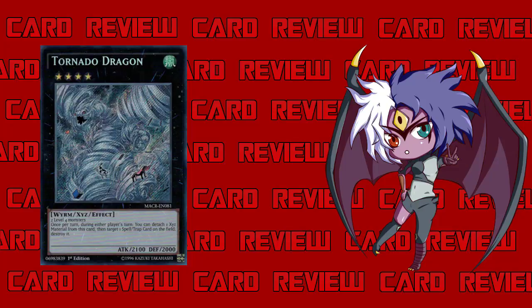Now Tornado Dragon shows up. The genericness of rank four gets you these powerful plays you generally wouldn't have access to in your toolbox. He's 100 attack higher than Castel, so if your opponent goes into a Castel you could run it over. But the real deal is: two level four monsters, XYZ into this guy, detach, pop a backrow — and it works during your turn too. Even just being able to pop a Macro Cosmos would be great, but the fact that it works during either player's turn as a quick effect makes it so much better.